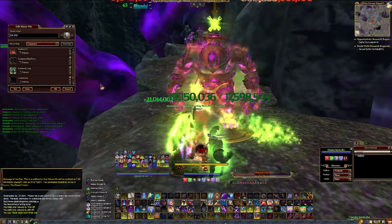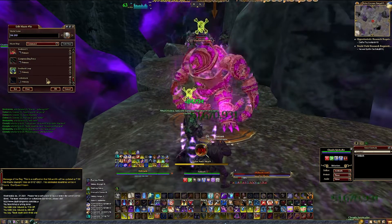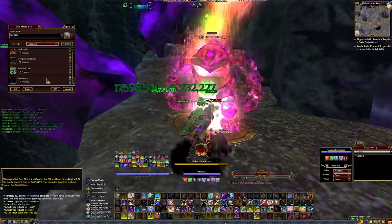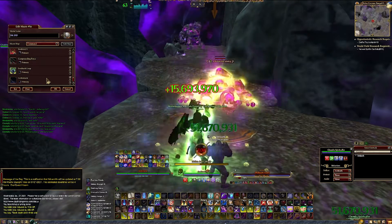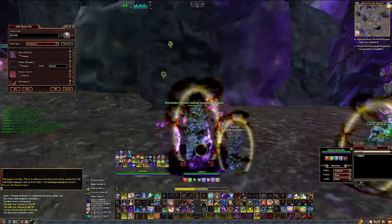How macros work is to cast the first ability, then the last, and then the second, and so on. As it moves down the list, if an ability above the one you're currently casting refreshes, it will cast that one first. How you take advantage of this is by placing abilities in certain positions where they will get the most benefit.